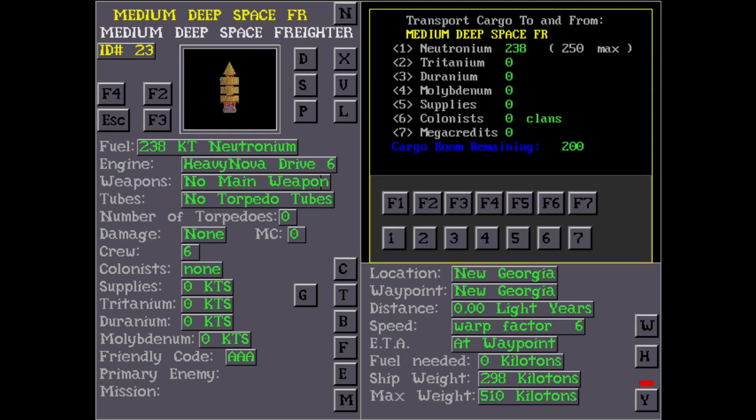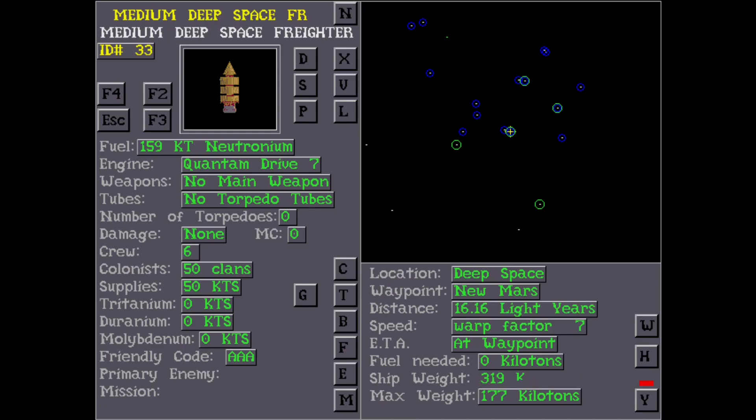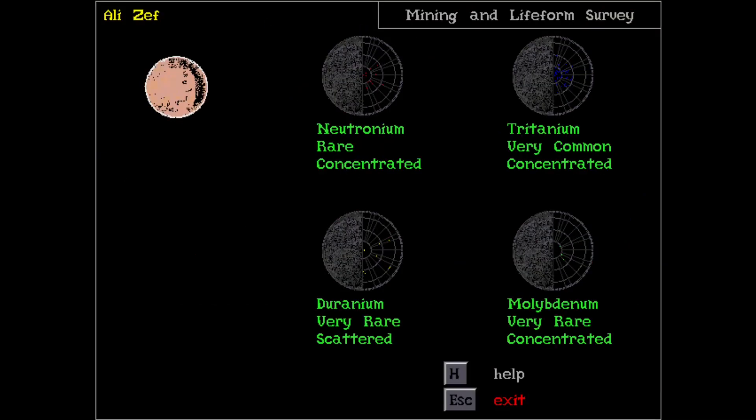Depending on the hosting arrangement, turns are usually played roughly once a week, so that makes VGA Planets quite a slow game to play. Some games have been known to go for an exceptionally long time, even as long as a year. In our case with my brothers, we typically played a fair bit faster, so we didn't have to wait as long to get as much progress.